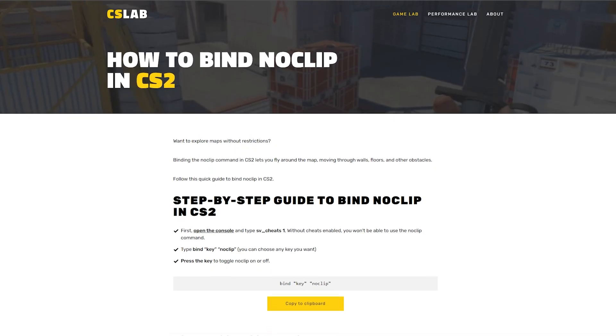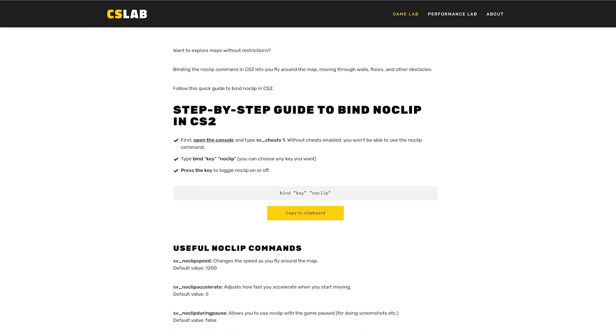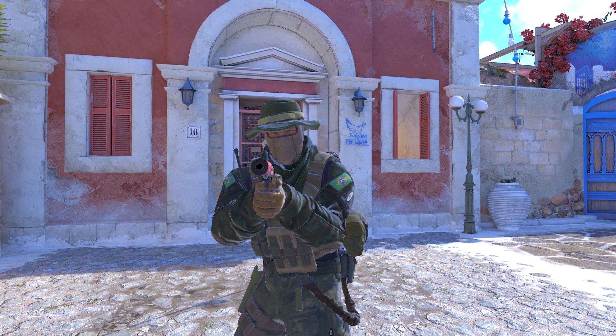Now head on over to our website cslabez.com and find all of the useful noclip commands over there. Find the link down in the description below.